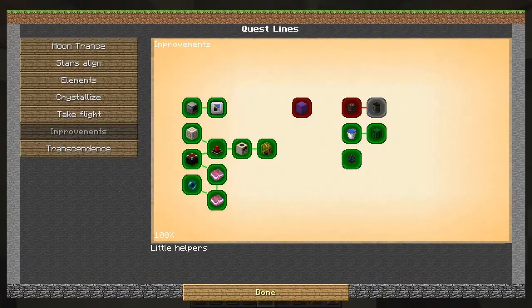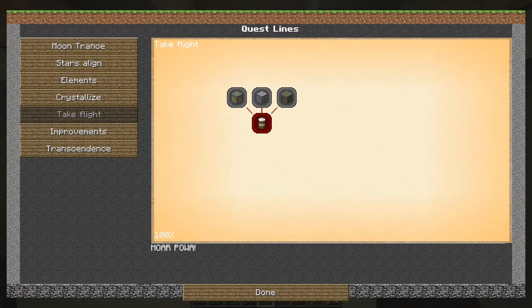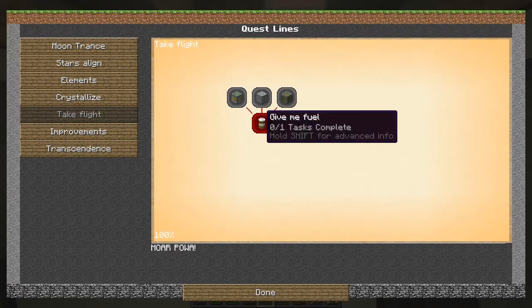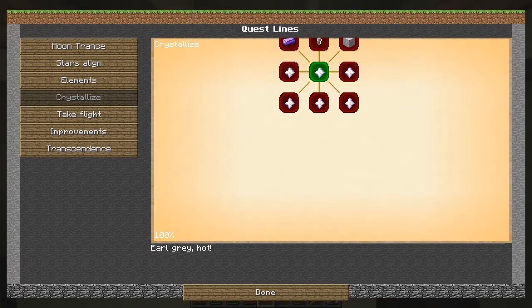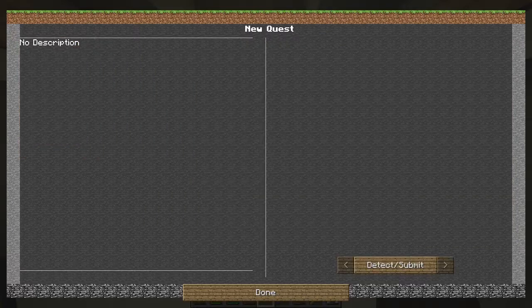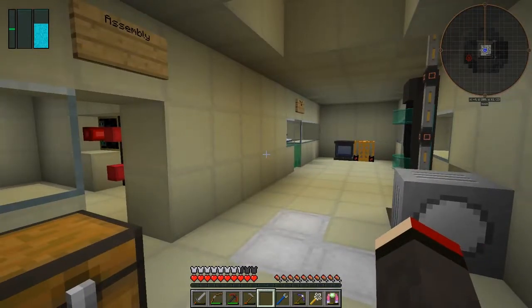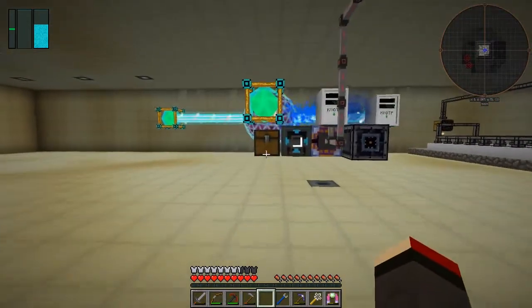Let's have a look - are there any more quests that we can do at this time? Transcendence, no - take flight, I don't think we can do this one because we can't make that. Crystallize - no we can't, I've looked at that one before. Nothing we can do in there. No descriptions - I think Kathleen's got to do some work on that.